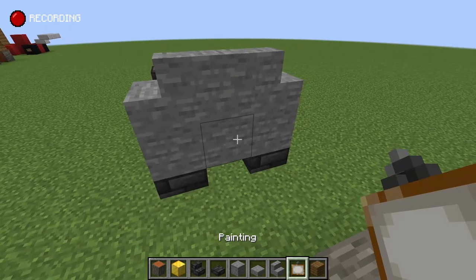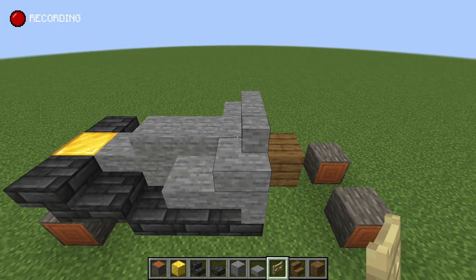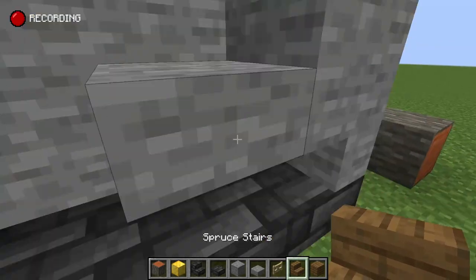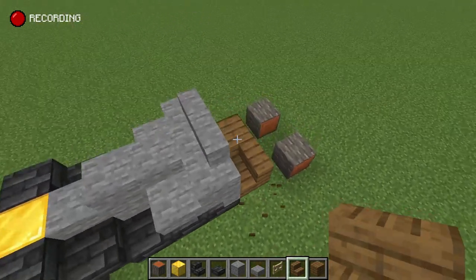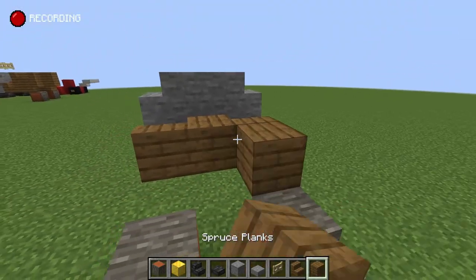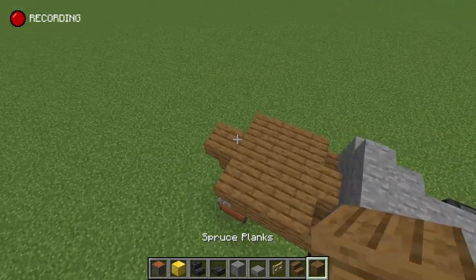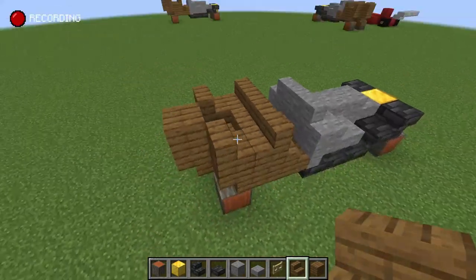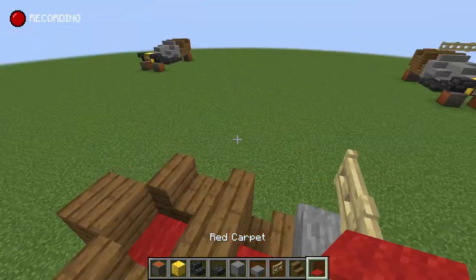Now from here, place a block here. I just had to switch out a couple of items in my inventory — I now have spruce stairs and some birch fence gates. Come down here, with the spruce stairs, place them like so on each side, then break the one underneath. Place three blocks like so, another block out the back, and then put a stair on that, stair on that, stair on that. Then put a block here, a stair here, and a stair here, and then turn around and place three stairs like so. That creates the back seat and front seat area. On the first one I did, I put some red carpet there — I'll show you why that works. Put carpet here and carpet here.